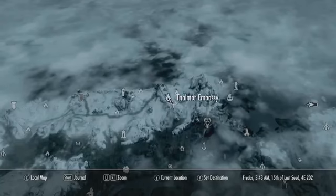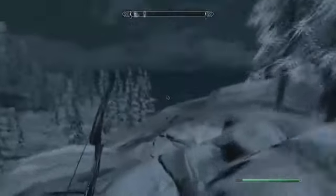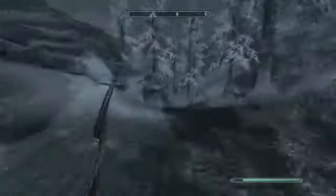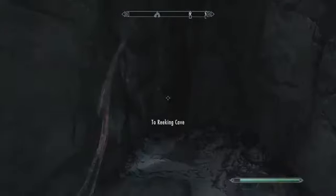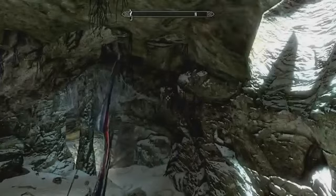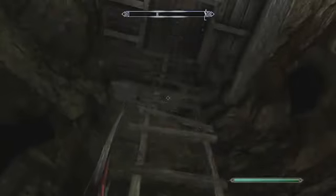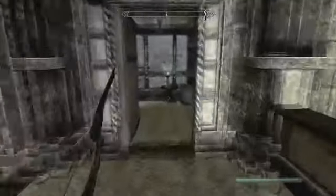For the next gem, go to the Thalmor Embassy. You're supposed to get this gem through the main storyline, but if you missed it, just follow the exact path I'm taking. You'll finally make it to this cave — just go inside. You're going to need all three words for Whirlwind Sprint. Get on the tip of this log, then use your shout and get up on this ledge. Remember, you need all three words for this shout for this to work. Once up here, go on this ladder. The gem will be inside this room on this table.